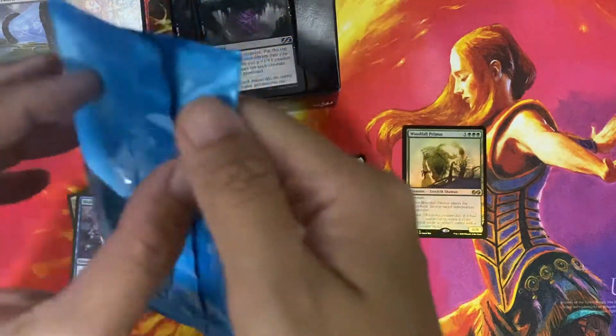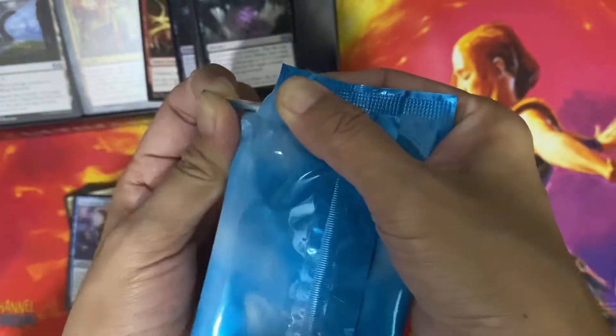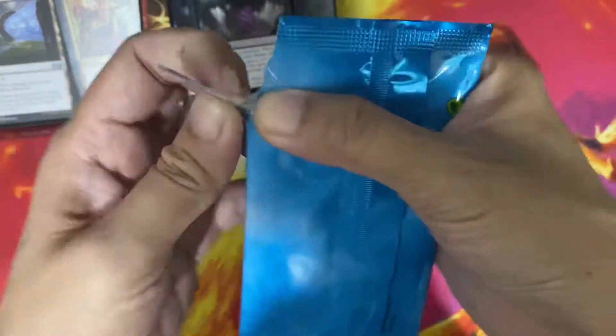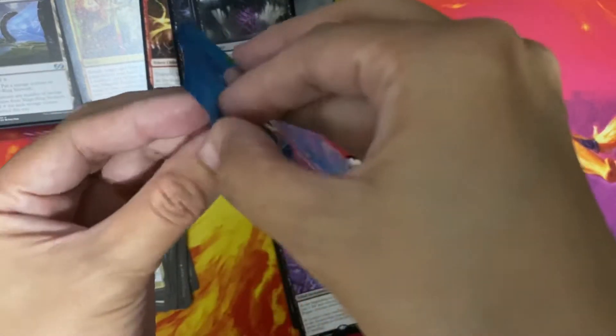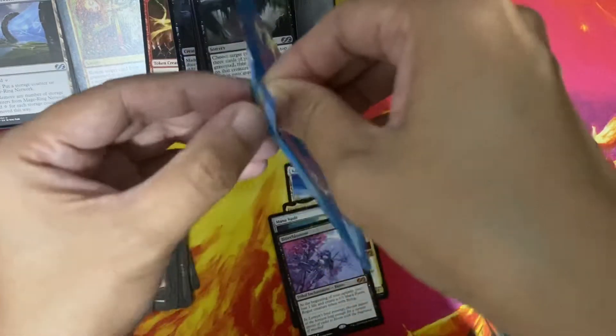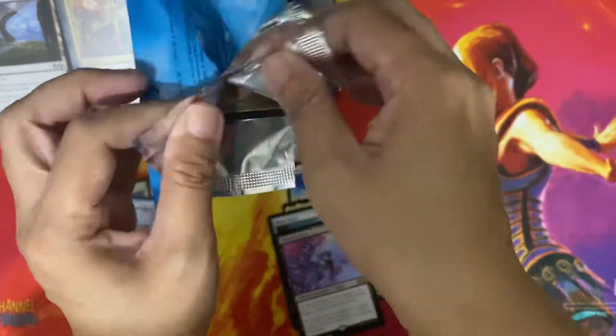We have the topper. I actually managed to keep myself from opening it first. It's probably the last Ultimate Masters topper that I'll get to open, and it's hard to open, but I don't believe in using scissors to open packs, so bear with me. I think the back side will be here — yeah, okay.